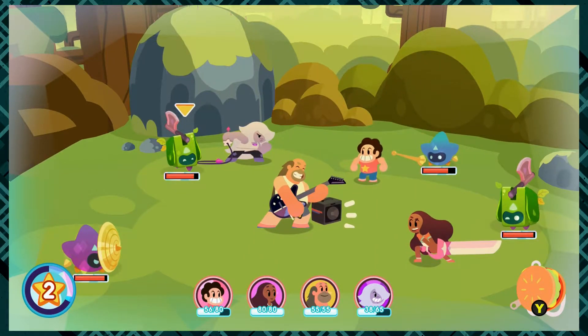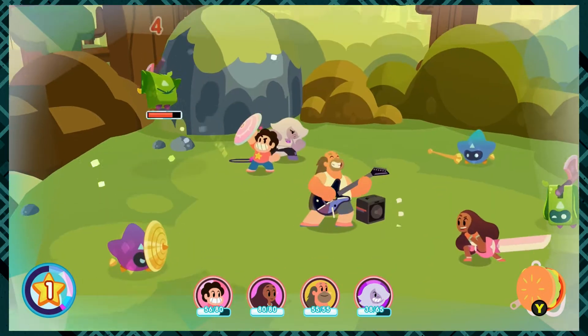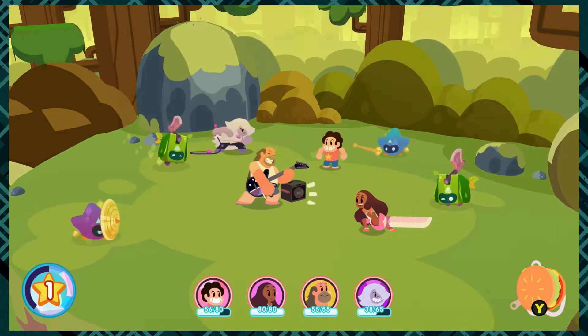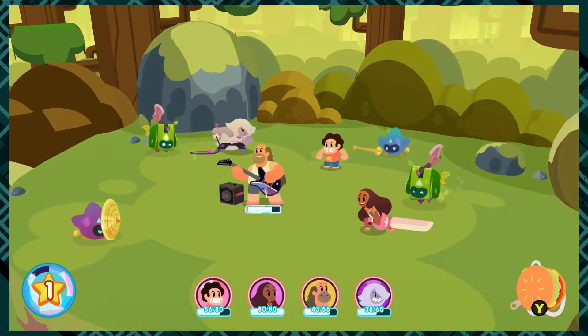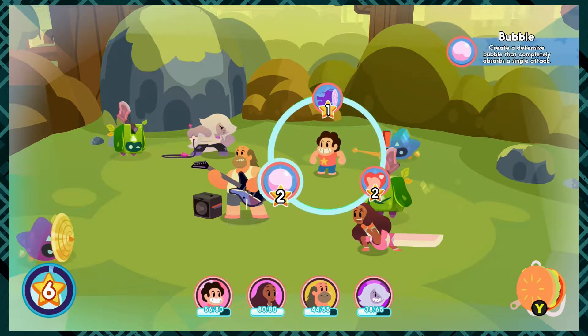She's gorgeous. And I feel okay about that, because I think that's one of the first things that struck Steven about Lapis too. Remember whenever she becomes humanoid and has water wings — he gets stars in his eyes and says "No prob Bob." Because her response is just "It's Lapis," and then she flies away.